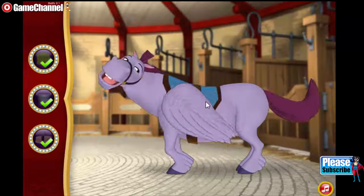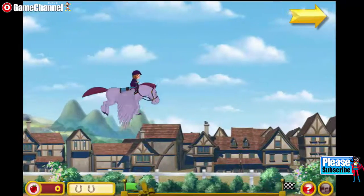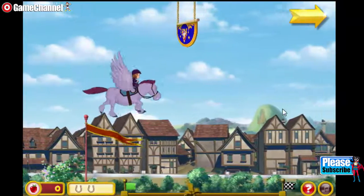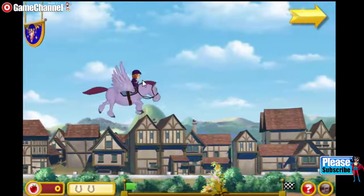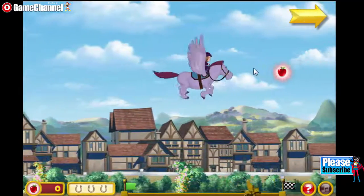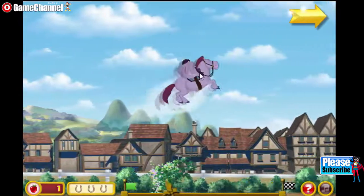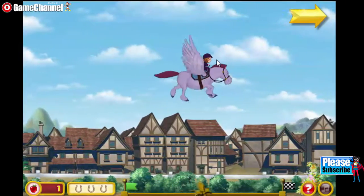Looks like you're ready for practice! We need to fly up and down so we don't bump into any flags or banners on the course. If we do bump into one, we'll lose one of your horseshoes, Minimus. If we lose all the horseshoes, we'll need to start the course over. But if you see a floating horseshoe, fly towards it to pick it up and get some strength back! Let's collect as many apples as we can too — the more we collect, the more royal items we'll earn. If you see any floating wings, pick them up — they'll make us go faster and earn double points! Okay Minimus, you can do it — let's go!